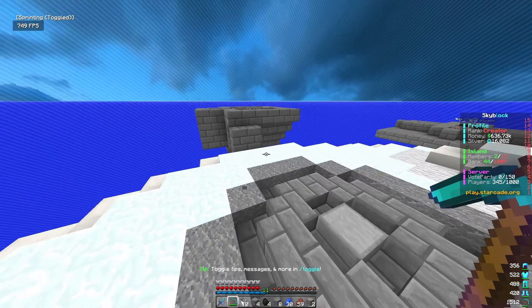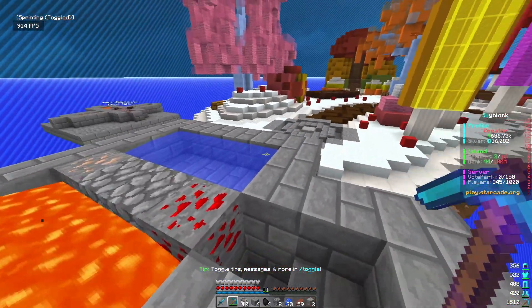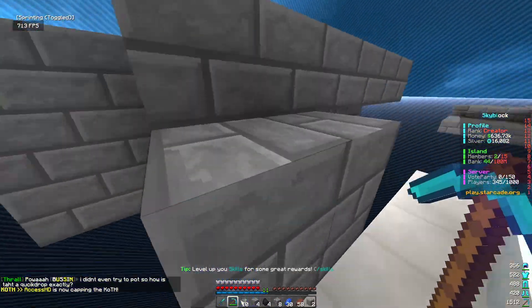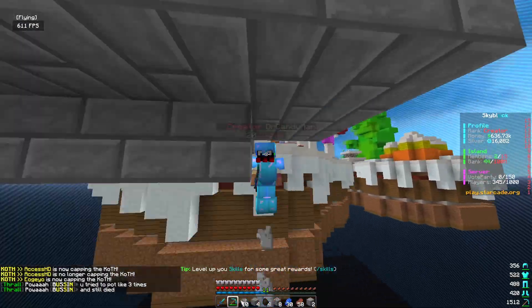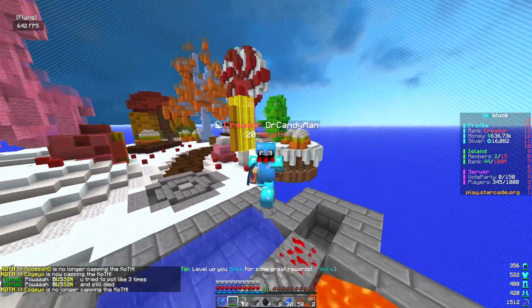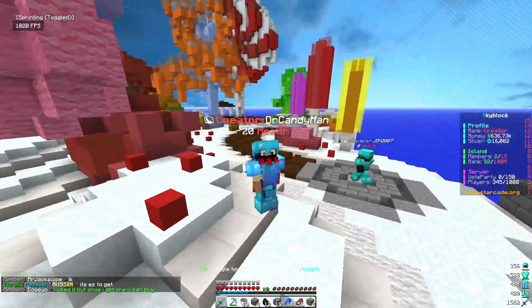So we've got a $500 wager: whoever has the most island top value and the most individual money by the end of the series wins. It sucks to see a friend lose money, but in this series Dylan is my rival and I'm going to clean out his wallet. Good luck to him — not really.